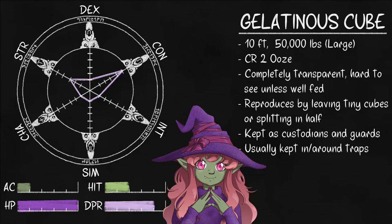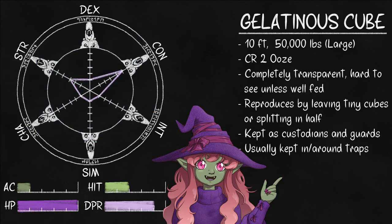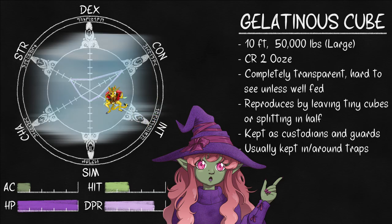Gelatinous cubes are perfectly clear 10-foot cubes, though books will often tint their slimes so the picture isn't boring. Their acid can't dissolve much more than flesh, so if you're lucky you'll see a few bits of bone floating around, but otherwise they're nearly invisible. That makes them a common cause for new adventurer death. If you aren't actively looking, it's easy to just walk right into one.